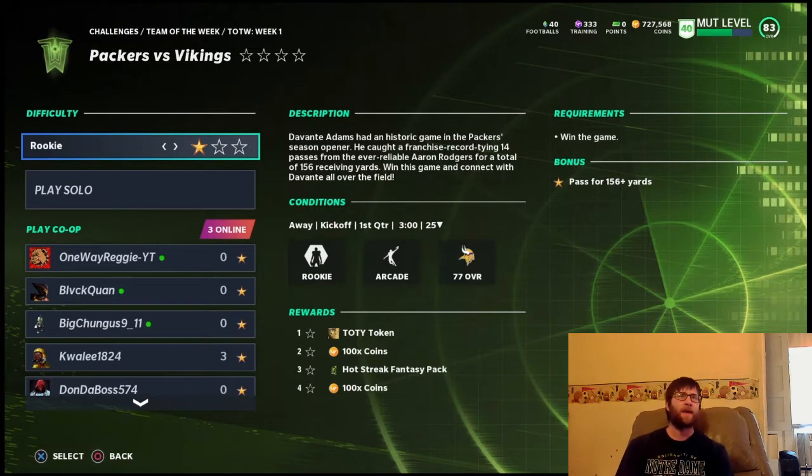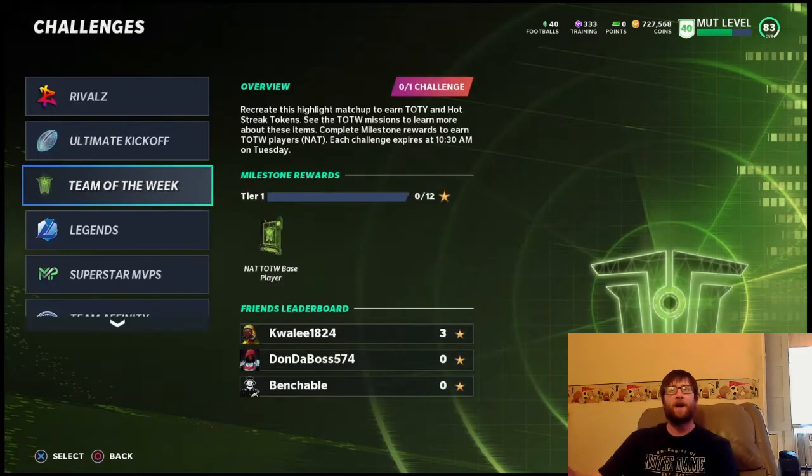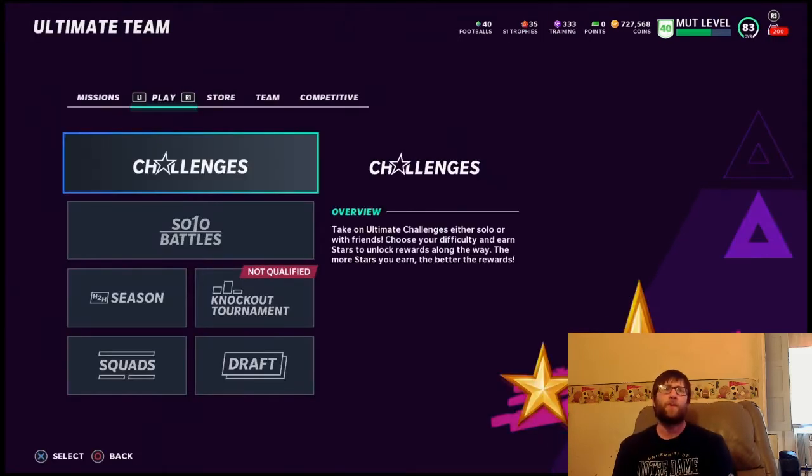I also want to talk about the Hot Streak Fantasy Pack — it's kind of a new thing they're adding right now. There's a Russell Wilson and a Stephon Gilmore card in there. The Russell Wilson is tied to 322 passing yards — if he gets more than 322 passing yards his quick sell goes up from 1,500 coins. Same thing with Gilmore: if he gets five tackles or more, his quick sell will go up from 1,500.